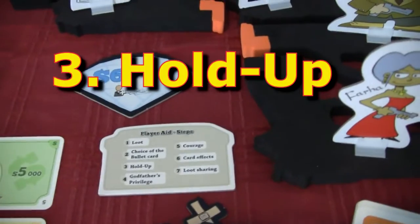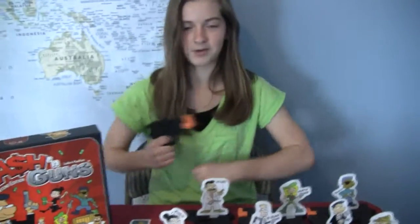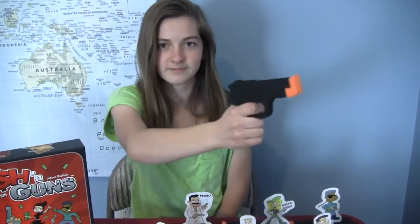On the count of three, everybody points their gun at a different player. So you point at a target — one, two, three — you're going to shoot whoever is right there. That's where the foam guns come in. You've got the guns, and everybody points at somebody else.